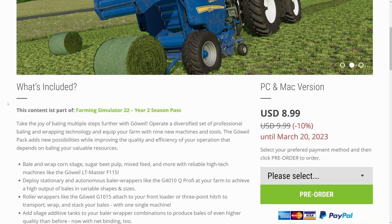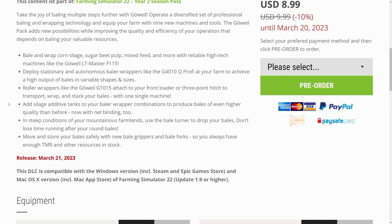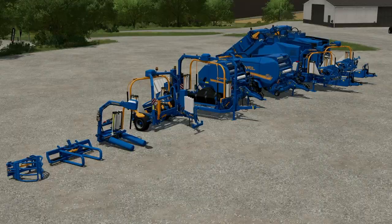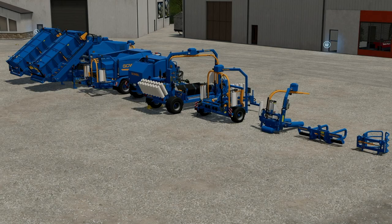At the time of releasing this video, you can still pre-order the DLC right now for $8.99 on the Farming Simulator website. We'll have an affiliate link in the description. It will be $9.99 after release. In this video, we're going to take a look at each piece of equipment, check out its customization, and showcase what each thing can do. If you have any further questions about the DLC that I don't address, please feel free to post those in the comments. Let's take a look at the Gerval Pack DLC.